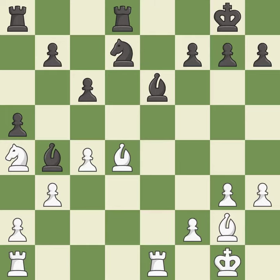This wins a tempo by threatening a rook and forcing it to move away — it is good. This move puts the rook on a safer square — it is good. This develops a rook off its starting square, getting it into the action — it is excellent.